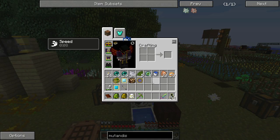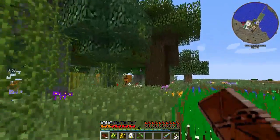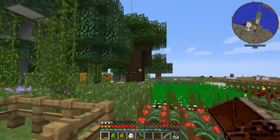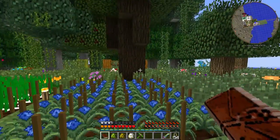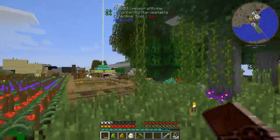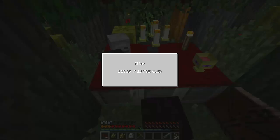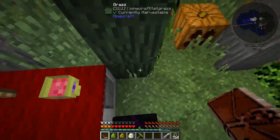Interesting news: dark oak has a huge effect on the altar. I took some Mutandis and mutandised some grass until I got another dark oak sapling — I had three — and put all four together and grew a dark oak tree. Boom, it jumped up like a thousand points. Then I put down three oak trees nearby and now my altar power is a massive 11,735.